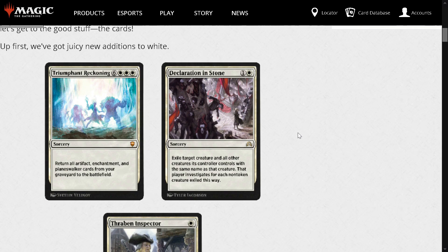Declaration in Stone: 1 and a white for a Sorcery. Exile target creature and all other creatures its controller controls with the same name as that creature. That player investigates for each non-token creature exiled this way. When a player investigates, they make a clue artifact token you can cash in for 2 mana to draw a card. I'm going to echo Jeff Hoagland's thoughts that this is a pretty good white removal spell, probably as balanced as we're going to get seeing how they believe Path is too strong for the format. Declaration in Stone is a very good white answer — giving your opponent card draw for a Legion's End sort of style effect. We'll likely see a ton of play in almost any white deck.